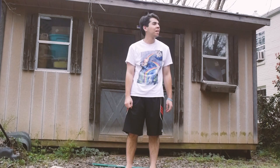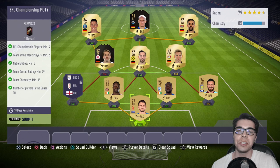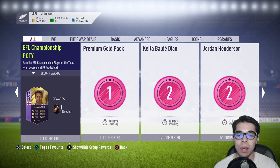Oh my gosh, we have such a special episode — I'm actually very excited. While I was away at work today, EA did the unthinkable, except it's actually pretty predictable because they usually do it. They dropped an EFL Championship Player of the Year, and the guy is four years younger than me. You can see him right there: 87-rated Ryan Sessignon. I hope Spurs get him.